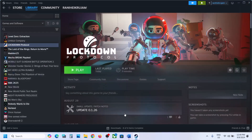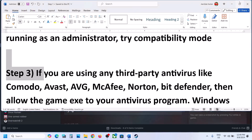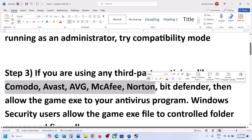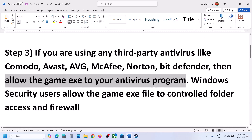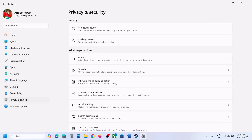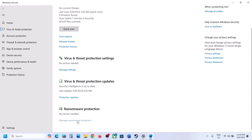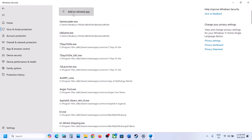The next step: if you have any antivirus program like Avast, Bitdefender, McAfee, or whichever antivirus you have, make sure you allow the game exe file in your antivirus program. If you're using Windows Security, open Windows Settings, go to Privacy and Security (in Windows 11) or Update & Security (in Windows 10), click on Windows Security, then click on Virus & Threat Protection. Scroll down to Manage Ransomware Protection and click on it.